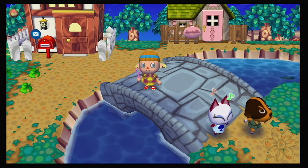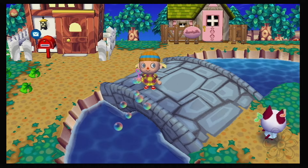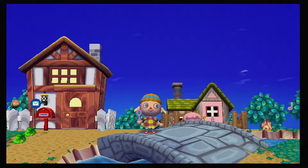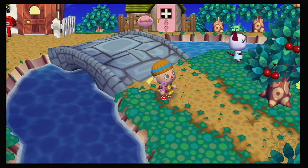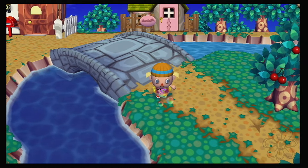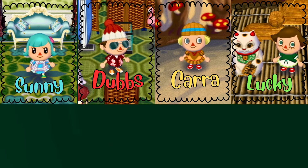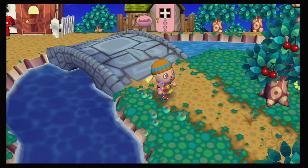Hello there, friends, and welcome back to the town of Mirkwood here in Animal Crossing City Folk. We have a beautiful blue clear sky today and we're gonna run around town and find out what's going on. Olivia's happy as can be, we've got a dig spot already, we're blowing some bubbles — it's gonna be a good day!